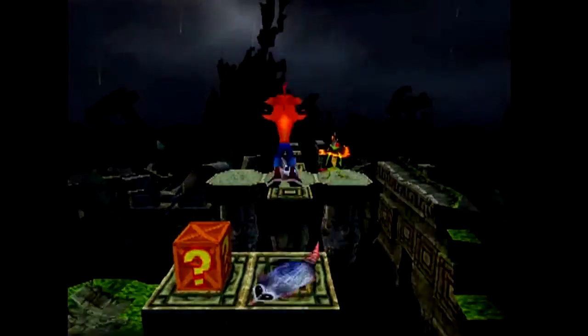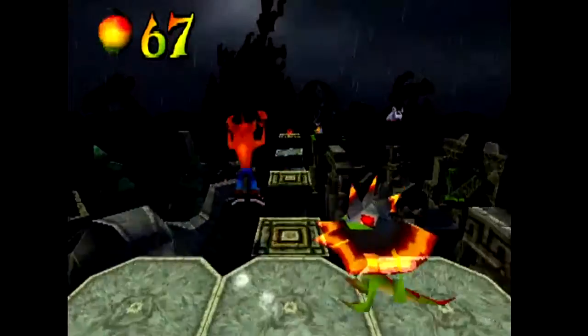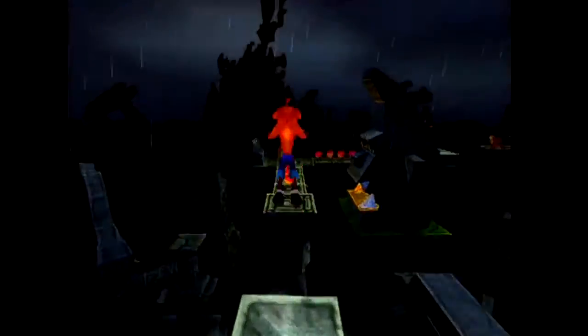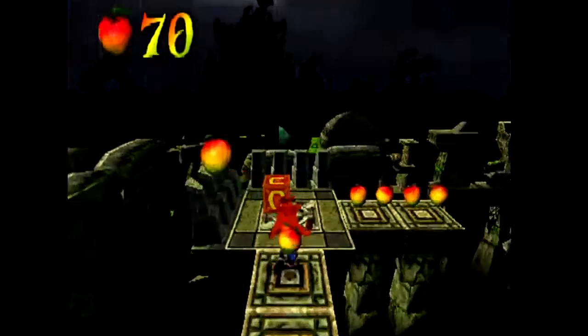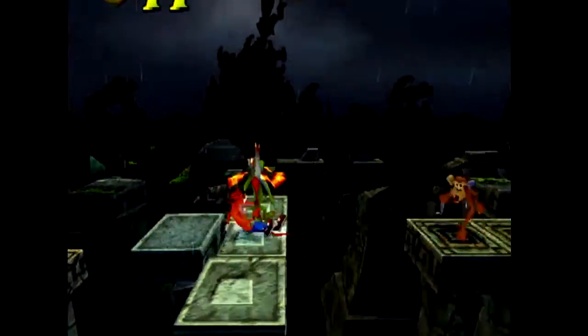It's a bit like the lab in Crash One, having like a random TNT crate in the midst of like a bunch of regular boxes. Like you can't see it without getting rid of some boxes in the way.